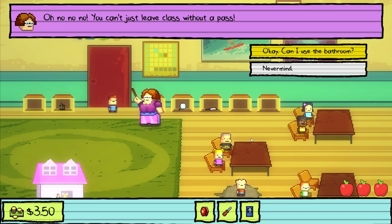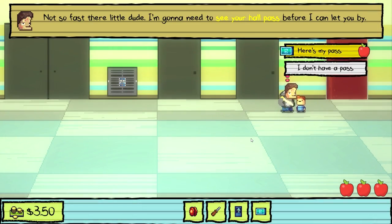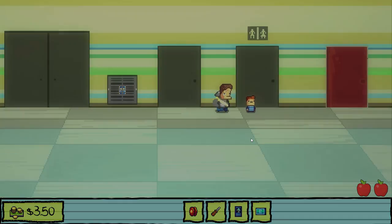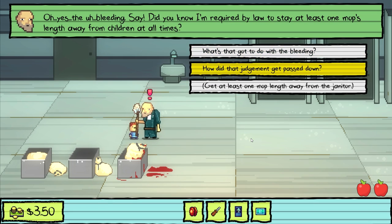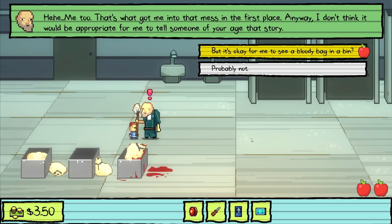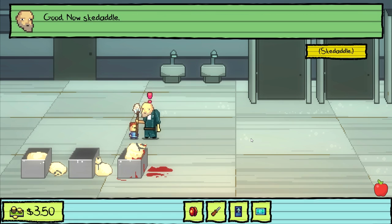Can I go use the bathroom? We've got the bathroom pass — it's going to cost me an apple to give it to the hall monitor, but that's okay. I'm going to go to the bathroom, see the dead bodies in here, ask about the bags to get the chocolate. I am morbidly curious. A nickel won't cut it. So we've got access to the lunch lady stuff now.